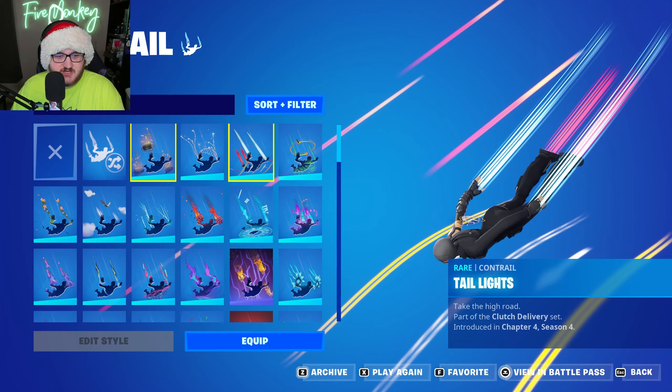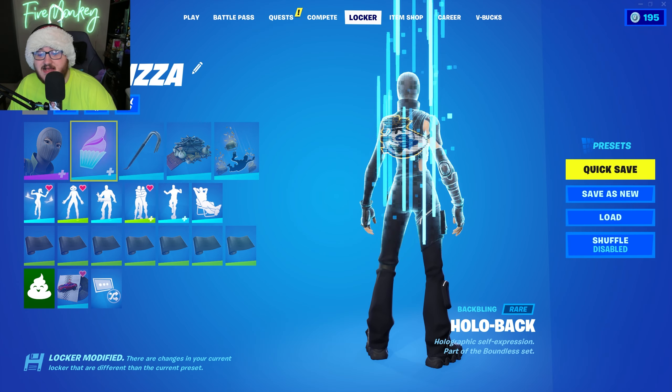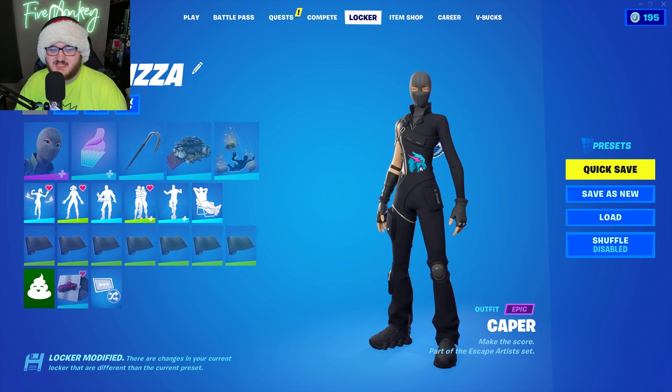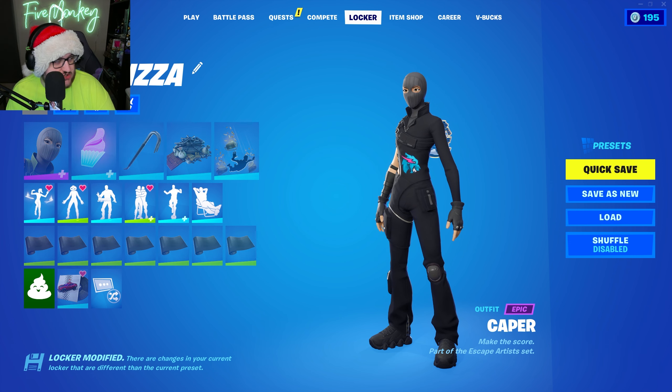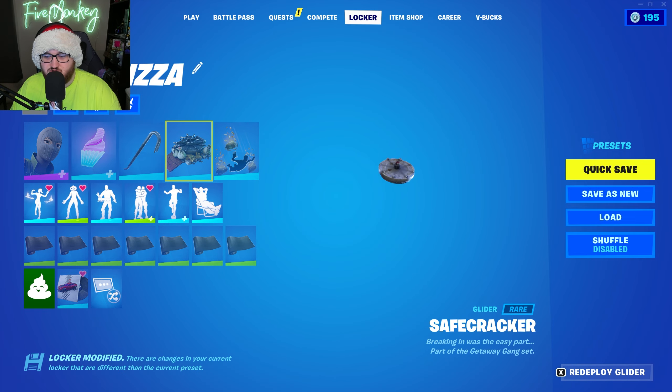I should probably change this contrail — the Big Score one, because it has a lot of money coming out of it. As the Hollowback I also have money going on, because instead of having to use the Mr. Beast skin, which I do own, what if I just rep the merch? What if I just have Mr. Beast merch on?